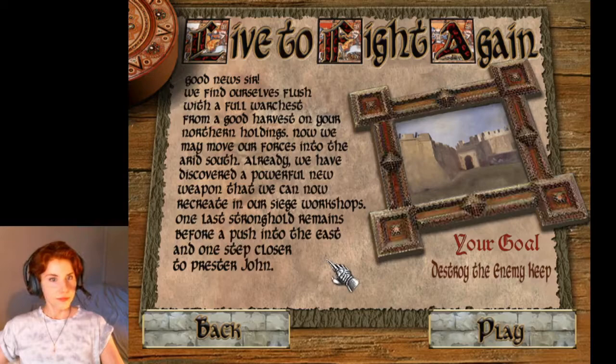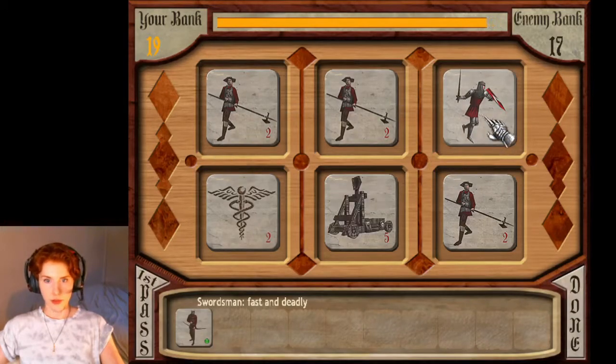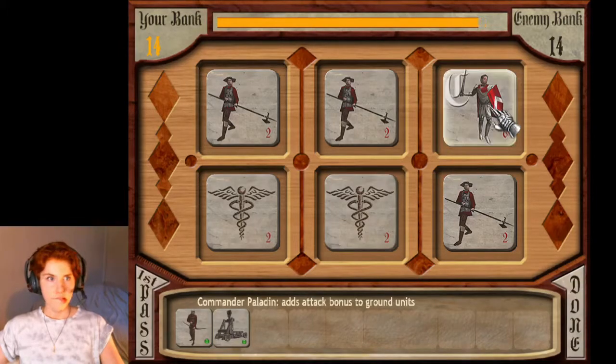'We find ourselves flush with a full war chest from a good harvest on your northern holdings. Now we may move our forces into the area itself. Already we have discovered a powerful new weapon that we can now recreate in our siege workshops. One last stronghold remains before a push into the east and one step closer to Prester John.' Different goal this time: destroy the enemy keep.